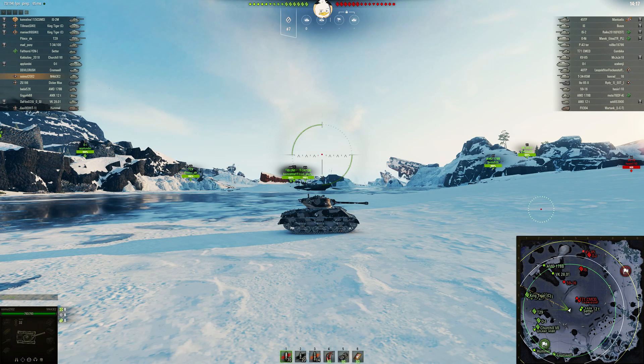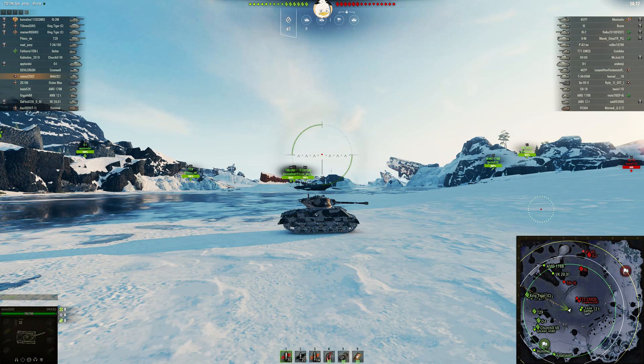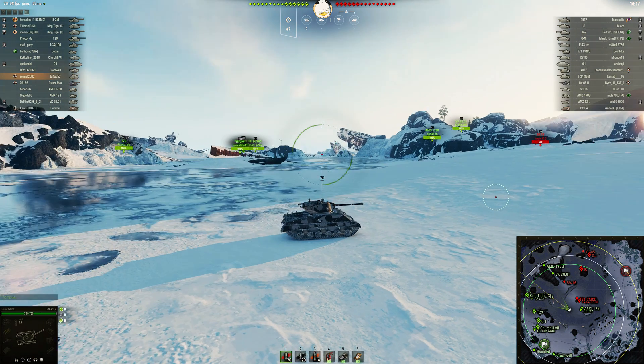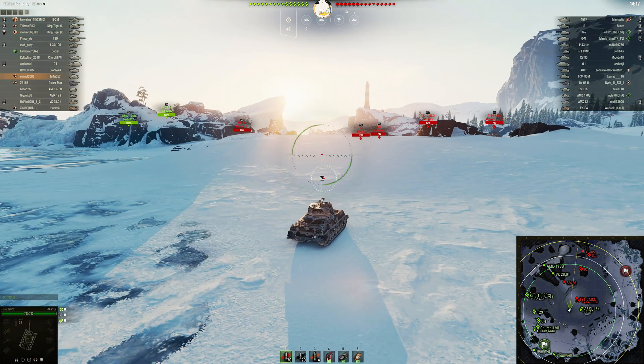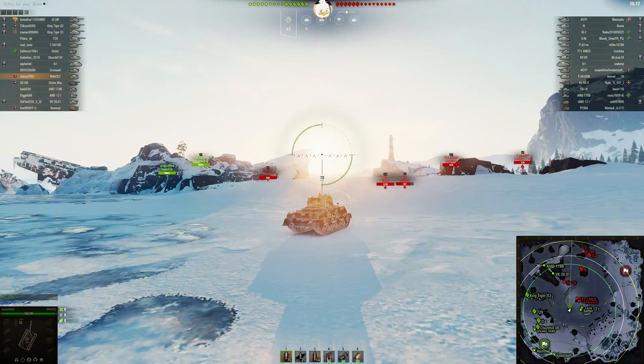Hey tankers, Bonsai Duck here. Today we have a submission from Simul 2002. He is in his M4A3E2 on Glacier in a standard battle in a tier 7 to 6 game. Simul, as you might remember, is our fellow tanker across the ocean. He spawned on the south side and it looks like he's headed right towards the middle.